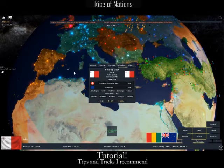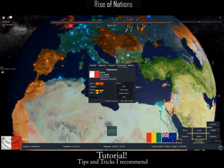Step number three is diplomacy, economy, technology, and military. Diplomacy is basically where you can find different countries and be allies with them, go to war with them, or have truces with them. These used to be my allies, but they basically just created a group.